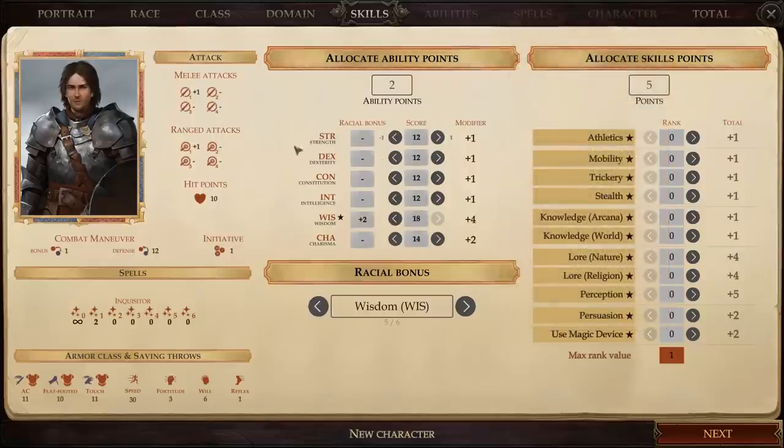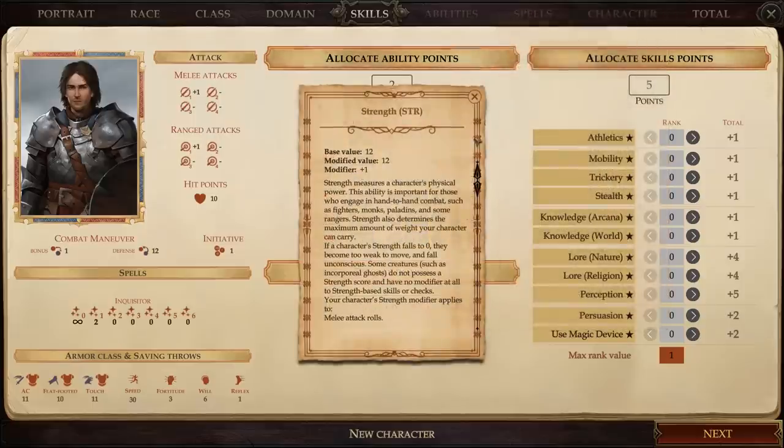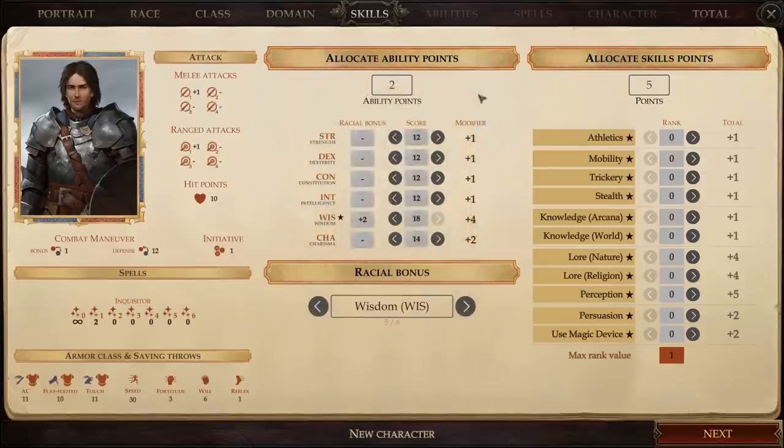Pathfinder Kingmaker also has an encumbrance and fatigue system — a relatively new mechanic the developers just added. Under the current system, it's incredibly easy for characters to become over-encumbered, which cripples you in combat. That gives us a good reason to bump Strength up to 13. That leaves one more ability point — it's a toss-up between Dexterity and Constitution, but we'll put it into Dexterity to gain access to a few extra feats.